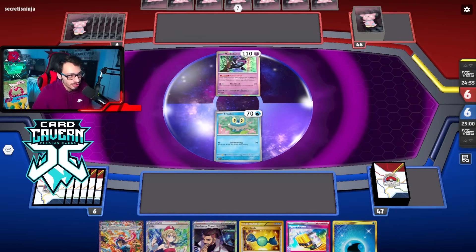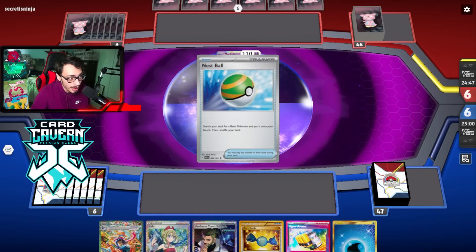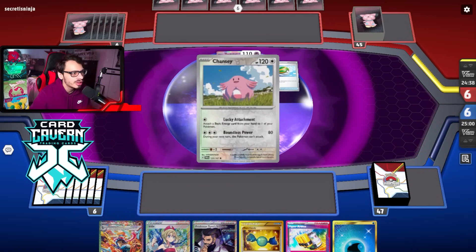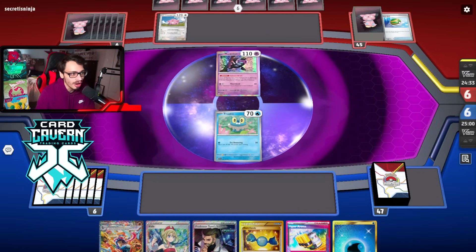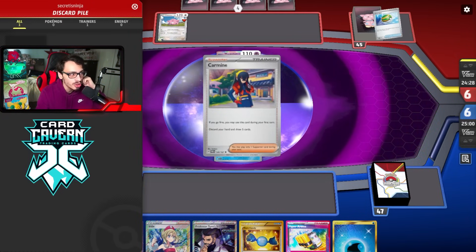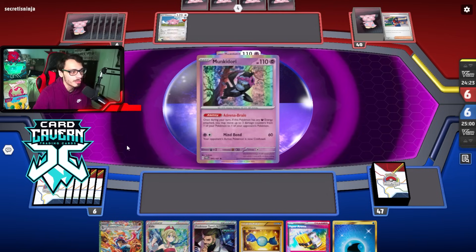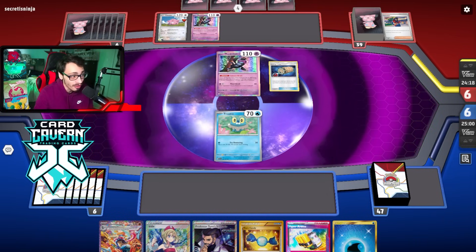My opponent's got a Munkidori - this could be Gardevoir which is a bad matchup potentially. We have an okay start with Irida, Rare Candy, Greninja, Water energy, Hyper Aroma. The hand's actually pretty solid. We're up against Blissey! That's unfortunate - this matchup is almost an auto win just because Greninja hits for weakness. They could play Mew EX, I've seen Blissey play Mew before, but it's a pretty bad matchup for my opponent.